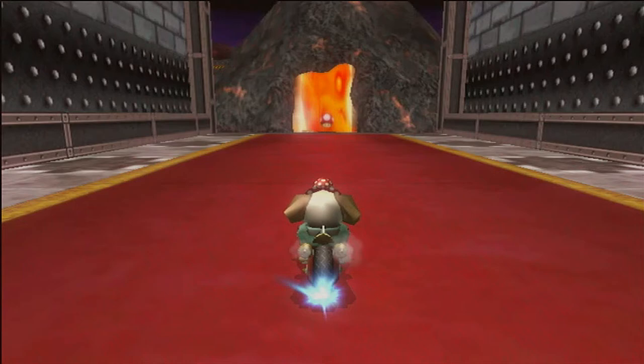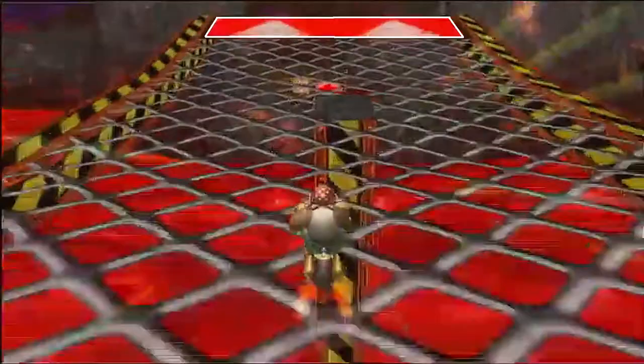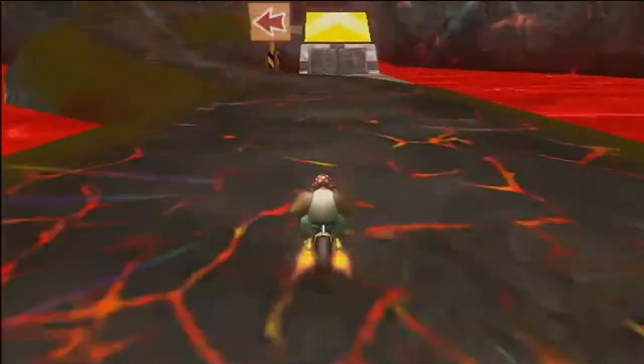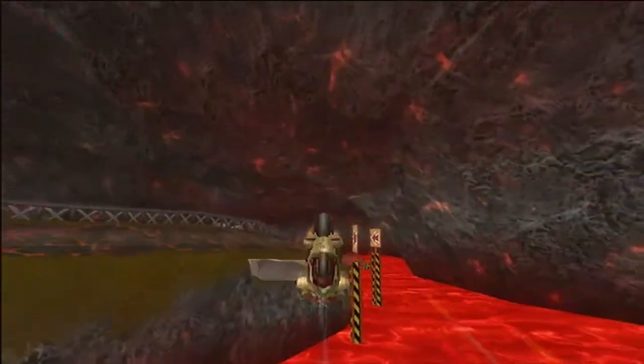You can see the fire pillar all the way from the first turn. So if the fire pillar just went down anywhere from when you land from the first ramp to when you were about to trick off this ramp, the fire pillar will block the shortcut when you are either approaching it or when you are in midair. So you will have to go around.